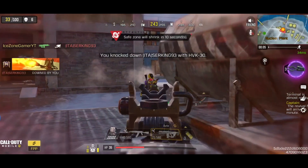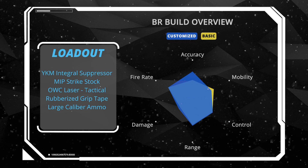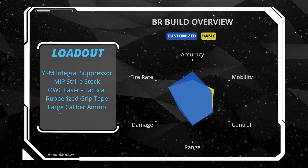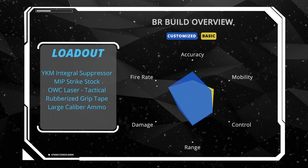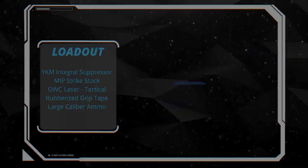To sum up, this is a recoil control build based on Large Caliber Ammo, specially designed for BR. It provides suppressed fire, good accuracy, and better control of the weapon. Overall, HVK-30 is still a beast in BR, as long as you can control the weapon recoil.